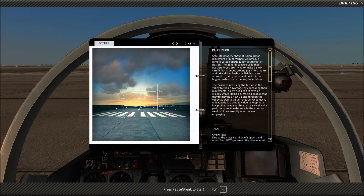Let's go ahead and read the description. It says: Satellite imagery shows Russian armor movement around Verny Zaramag — don't even ask me if I'm pronouncing that correct, but that's as good as it's going to get — which is a remote village about 40 nautical miles southwest of Beslan. The general consensus is that Russian forces are trying to make a slow, careful, but arduous ground push north to try and take either Beslan or Nalchik in an attempt to gain ground and hold it for a bigger push north in the very near future. The Russians are using the terrain in the valley to their advantage by concealing their movements. So we need to get eyes on exactly what's going on. We also assess that they are moving an SA-11 site through the valley as well, although they have yet to get it fully functional, probably due to keeping a low profile. Keep your head on a swivel while performing reconnaissance in the area as we don't know exactly what they are employing.